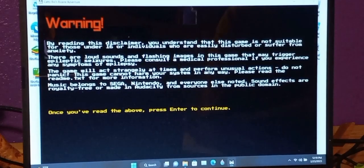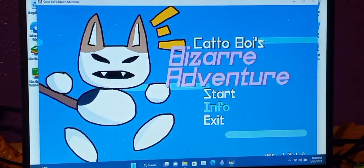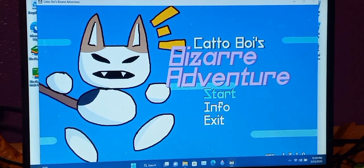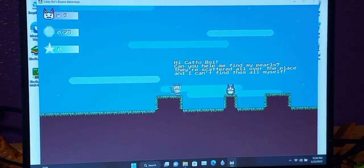Warning — by reading the disclaimer you understand that this game is not suitable for those under 16, vulnerable, easily disturbed, or suffering from anxiety. It also contains loud noises and flashing lights. Okay. So here is KatoBoy's Bizarre Adventure. There is no info, so I guess we're going to click start. Hopefully I know the controls for this.